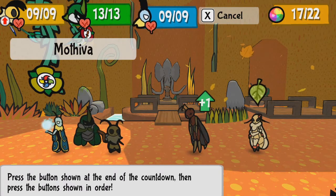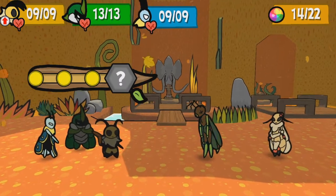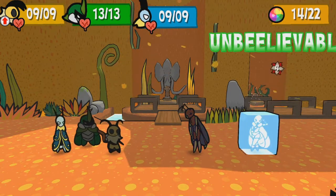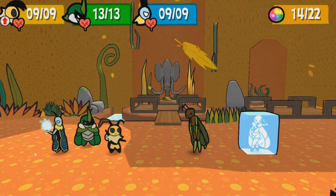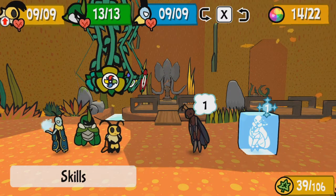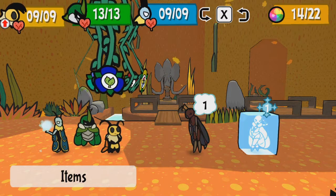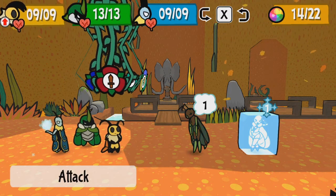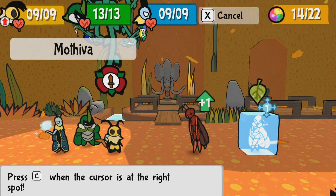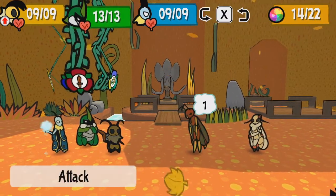Alright, end of the countdown and then the buttons shown in order. Oh boy. Z, Down, Right, Z — got her. It's okay if Zap is healing, I don't really care. I think I'll do a normal attack now with V on Mothwa. That's another four hit points. Great.